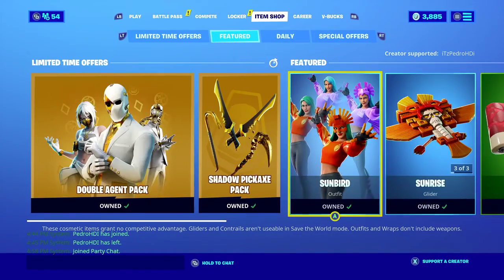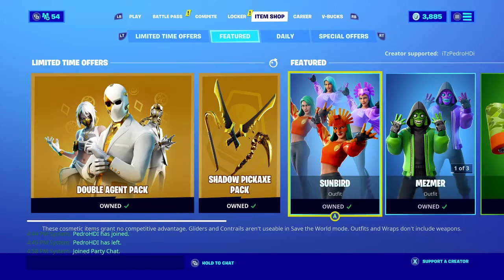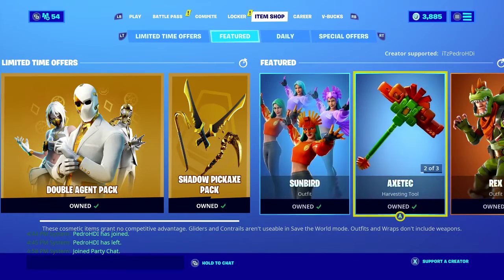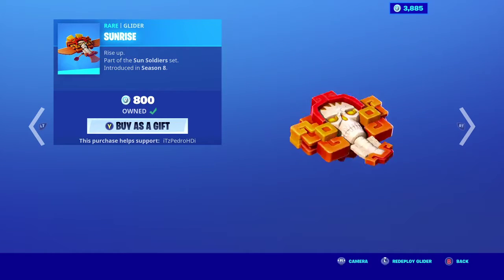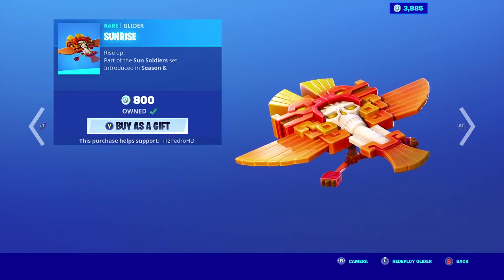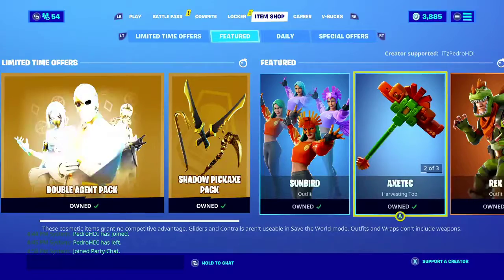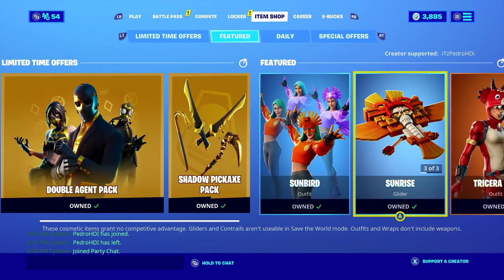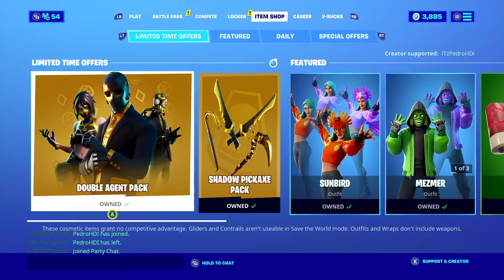We have the Aztec set back. I am a little disappointed because they did edit styles for the skins but didn't do it for the Aztec pickaxe, which is one of my favorites, and they didn't do it for the glider either. I hope they just forgot and fix that in the next update, because it kind of sucks they didn't do an edit style for the pickaxe and the glider.